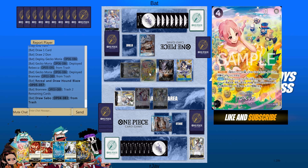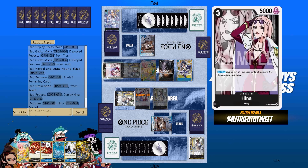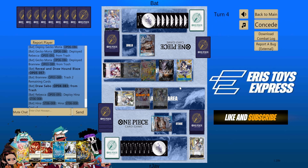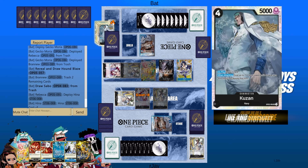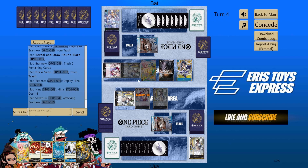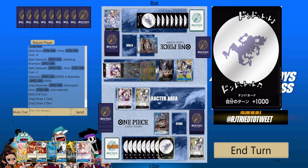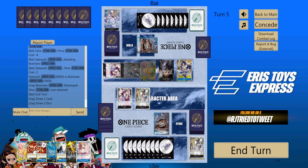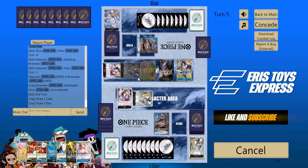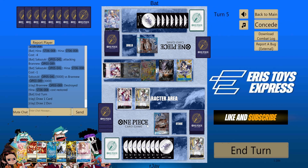I can bottom this too with Murakumo. He got Lucci on the play there. He doesn't have any cost reduction. Do we pull the trigger here? That's gonna be discard 4 — that's rough for him. Let's process Moria first.